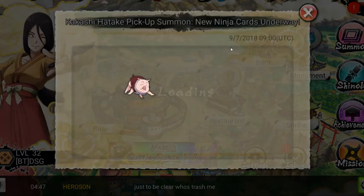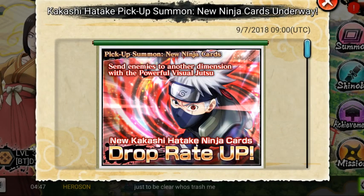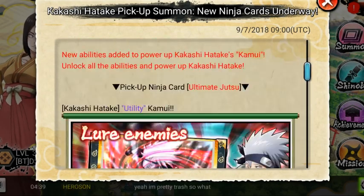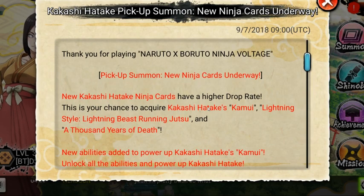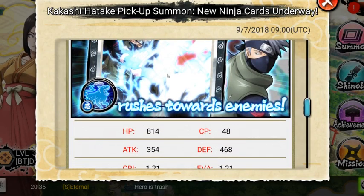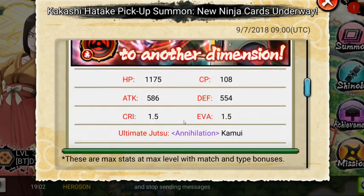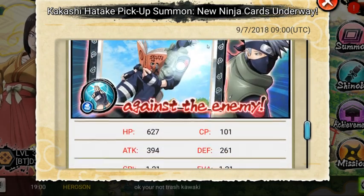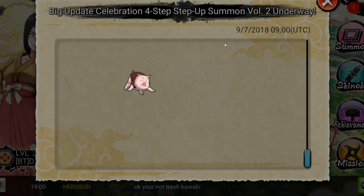Kakashi Hatake picks up some new ninja cards. Pretty much you get level-up rewards, and you can level up Kakashi's Jutsus or whatever. Wait - is this a new Kakashi or am I drunk?